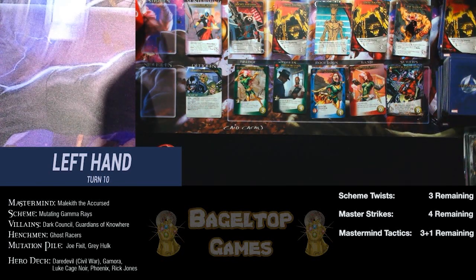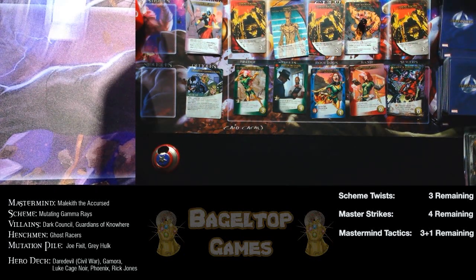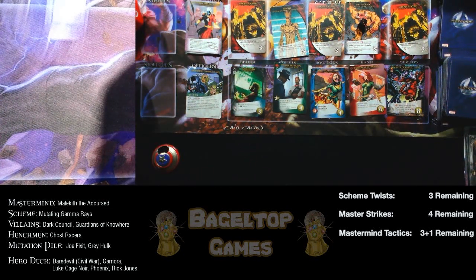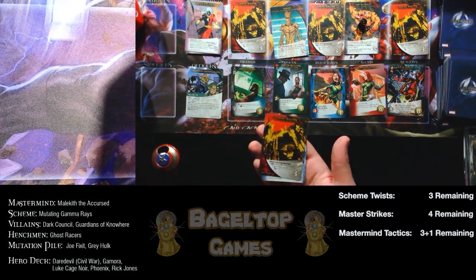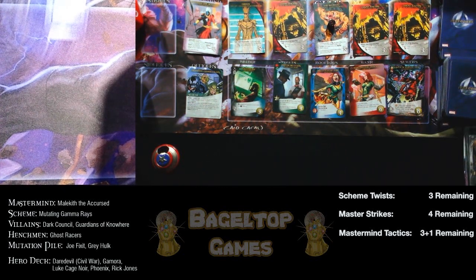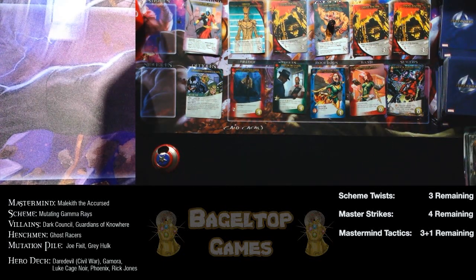Bad news — another Ghost Racers enters, letting Rocket Raccoon escape. I KO a three-cost Phoenix from HQ, Rick Jones takes her place. Rise of the Living Dead ambush triggers: the top of left victory pile has another Ghost Racer, so it enters the city, letting a Ghost Racer escape. I KO the Hacktivist and replace it with Luke Cage Noir Private Investigations. A lot of KOing, but the hero deck isn't at risk of running out so the escapes aren't that bad.